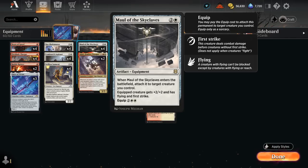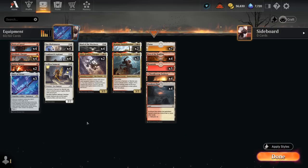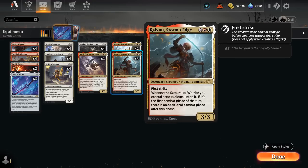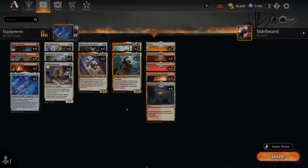One of our most important equipment is Maul of the Skyclaves, giving plus two/plus two, flying, and first strike to the equipped creature. We can equip it right away when it enters the battlefield, avoiding the four-mana equip cost — and Bruanor is another way to circumvent that cost. Our manabase includes Den of the Bugbear as an extra creature land. There's no room for interactive burn spells since we really need as many creatures and equipment as possible, so we're mostly trying to race opposing aggro decks, aided by lifelink from Selfless Samurai, flying from Maul, and extra combat steps from Ryu.